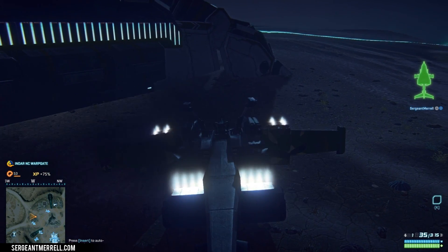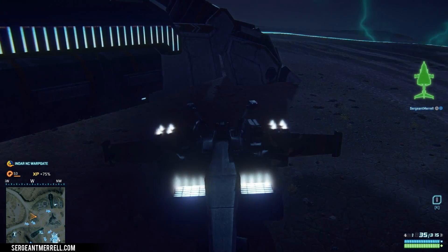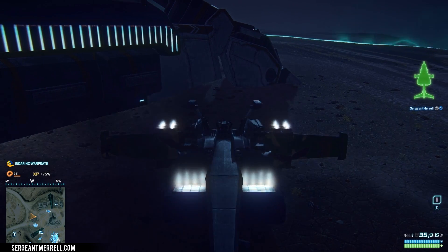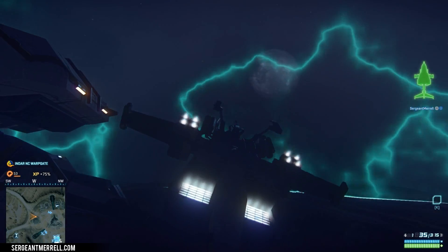So I wanted to create this quick video to help you out. Now when you land upside down, don't freak out, don't hit your afterburners — you just end up flying out of the warp gate and exploding immediately. All you need to do is hold Control and it's going to act like when you hold the spacebar when you're right side up.